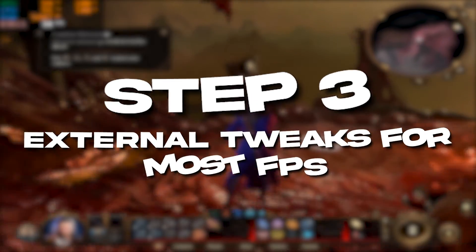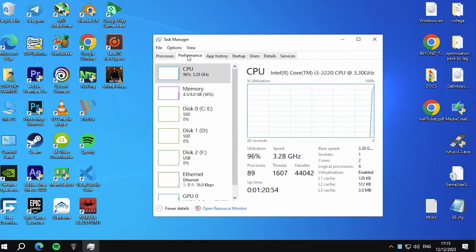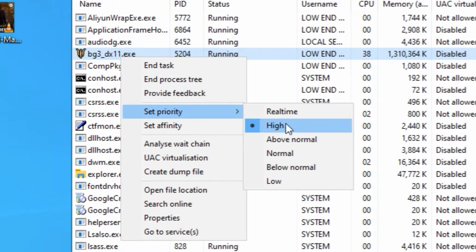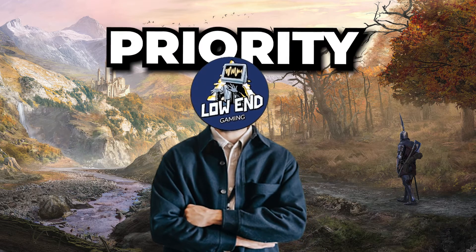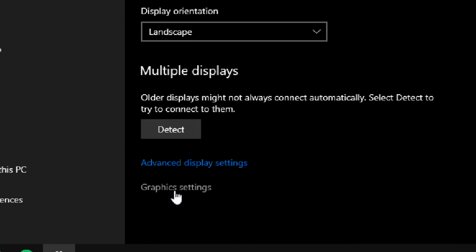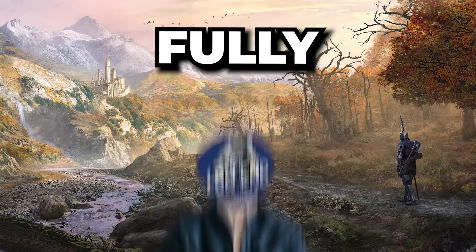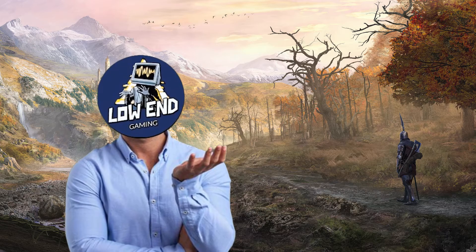Now let's do some more external tweaks. While you are in the game, press Alt+Tab to minimize the game. Open the Task Manager, right-click on Baldur's Gate 3 service, and click 'Go to details.' Right-click on the service again and set priority to high. Now right-click on the desktop, go to Display Settings, click on Graphics Settings, browse the exe file of the game, click Options, and set it to high performance.